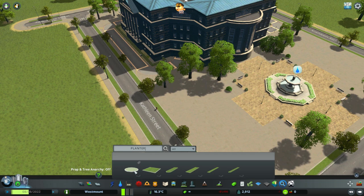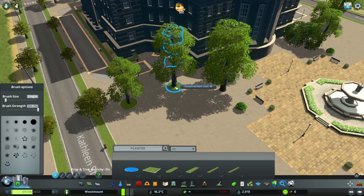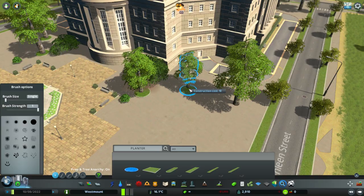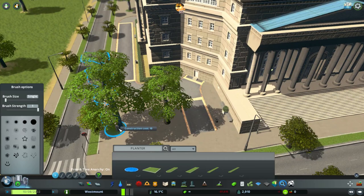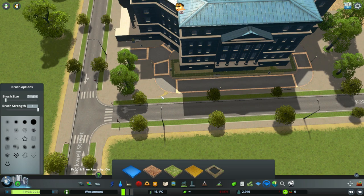We can turn Prop Anarchy back on. And we can place these planters down - like so. To give them a better look. That looks good. Around the front as well. There's only two on the front of the building.